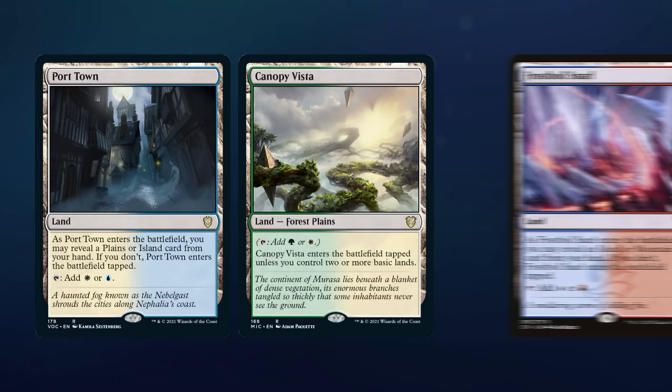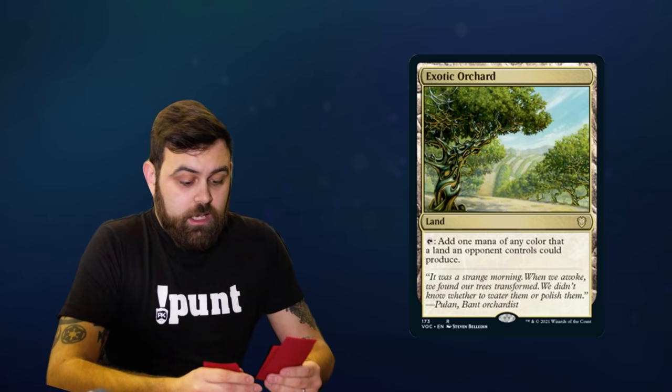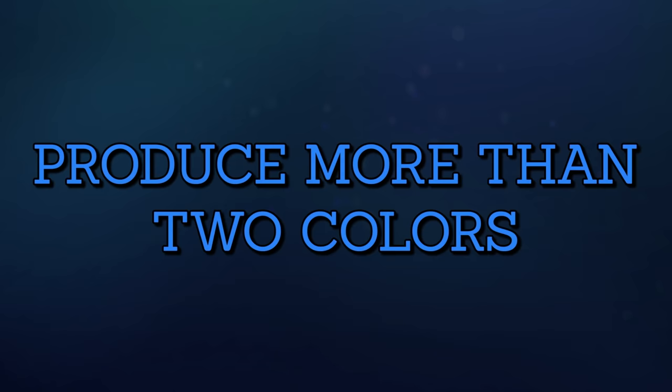If you're running more than 10 basic lands, the Battle for Zendikar tango lands, check lands, and the reveal lands — such as Port Town and Frostboil Snarl — make for solid inclusions. The recent cycle of lands from Innistrad: Midnight Hunt and Innistrad: Crimson Vow are about as good an option as any. And don't forget my friend Vince's favorite, Exotic Orchard. It comes in untapped and, more often than not, produces every single color of mana. Also, it costs about 30 cents — or, in Vince's case, 15 shillies and a halfpenny, I can only assume.